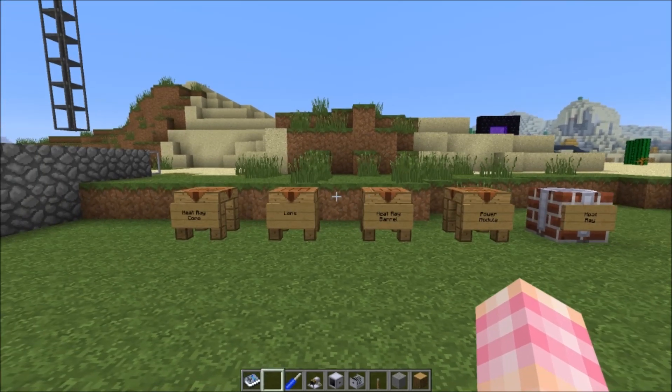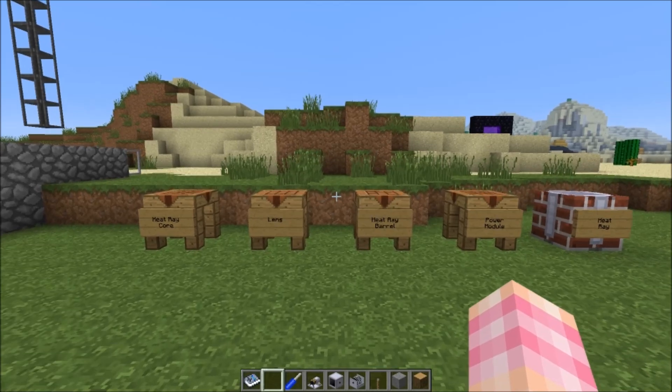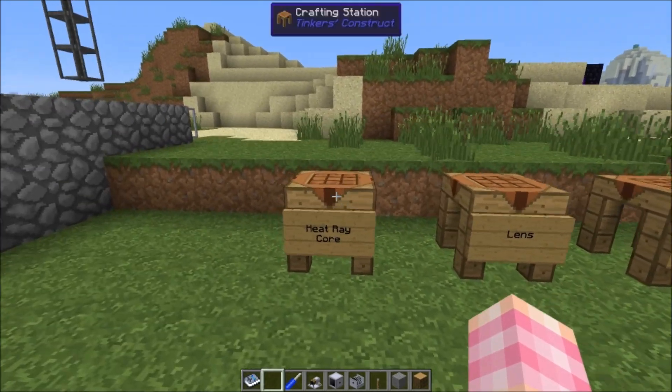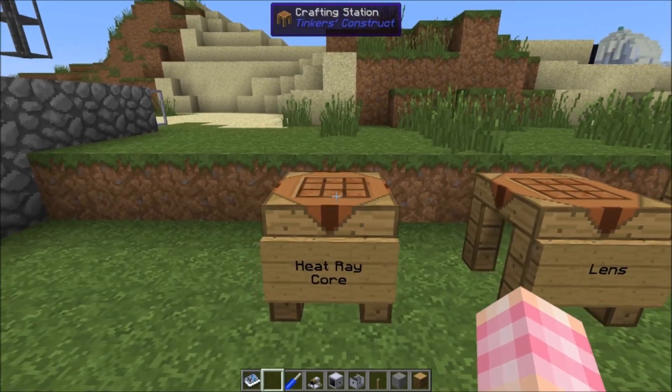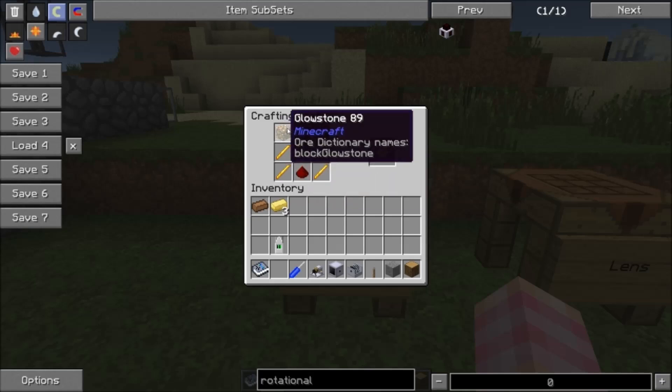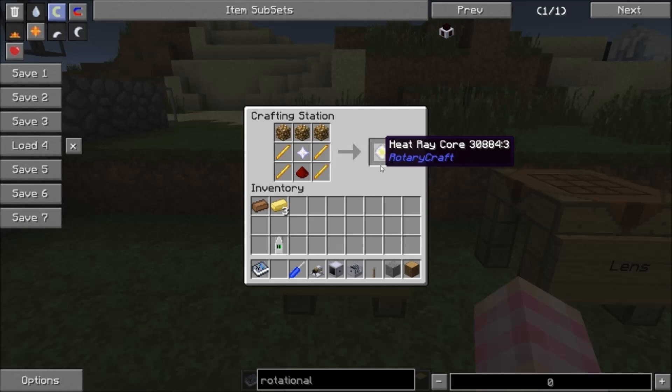In order to make the heat ray, we're going to need four unique components. Starting from the left, you're going to need a heat ray core, which is crafted like this. You do need a nether star, so you're going to have to kill a wither, or if you're on a server, buy it from another player. Four blaze rods, a piece of redstone dust, and three glowstone blocks gets you the heat ray core — kind of expensive with that nether star.